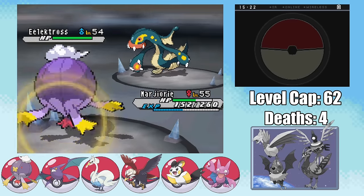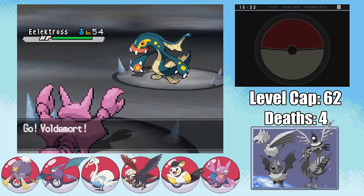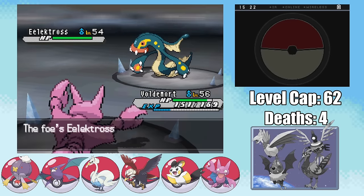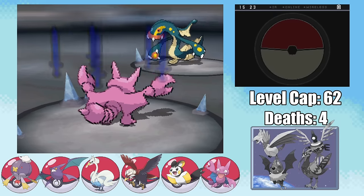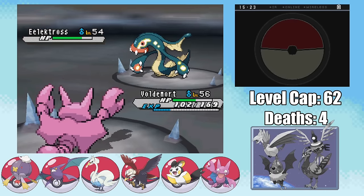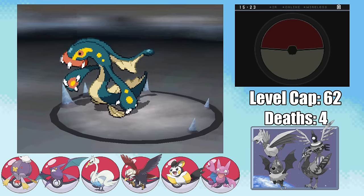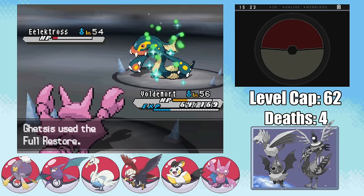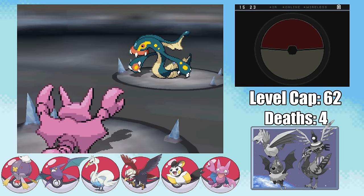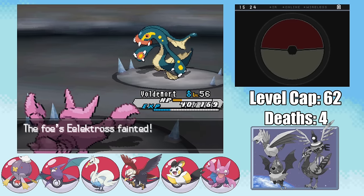Expecting the Cofagrigus to go for Protect, I decide to swap out into Marjorie, which I get to do for free. Since Marge is faster than a Cofagrigus being a literal sarcophagus, I can just take it out with a single Shadow Ball. Next up is Eelektross, and instead of just swapping out immediately, I go for a Stockpile, boosting my defenses so I can take the Thunderbolt a lot better. Then expecting another one, I go for the Baton Pass, swapping out into the Dark Lord. This means I both get a free switch and have my defenses boosted, which means I can freely start to set up Swords Dances here as it goes for Flamethrower. The only thing that could really go wrong is if the Flamethrower gets the 10% chance to burn.